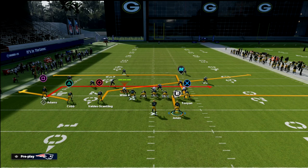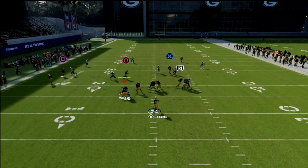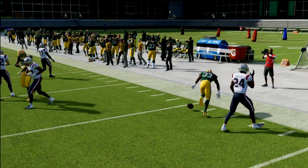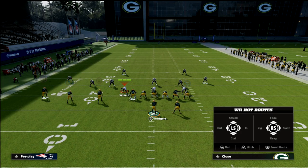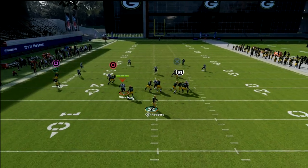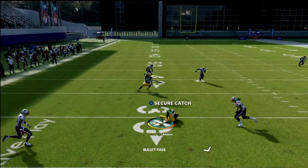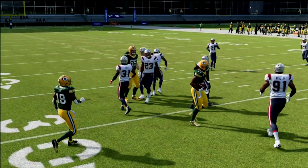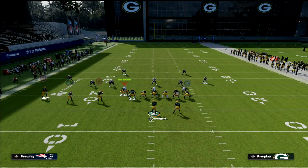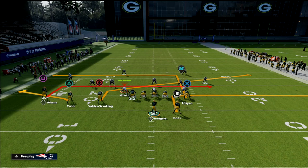Your first read on this play is your two flats. I like to read my flat to Jones, look at the slant quickly — normally it's not going to be open early — then look to the flat to Cobb. This play is designed to force them to play two hard flats, because that's going to open up the rest of your offense. On the left side, one of those two routes is almost always going to be open: either the flat route to Cobb or the in-route to Davante Adams.